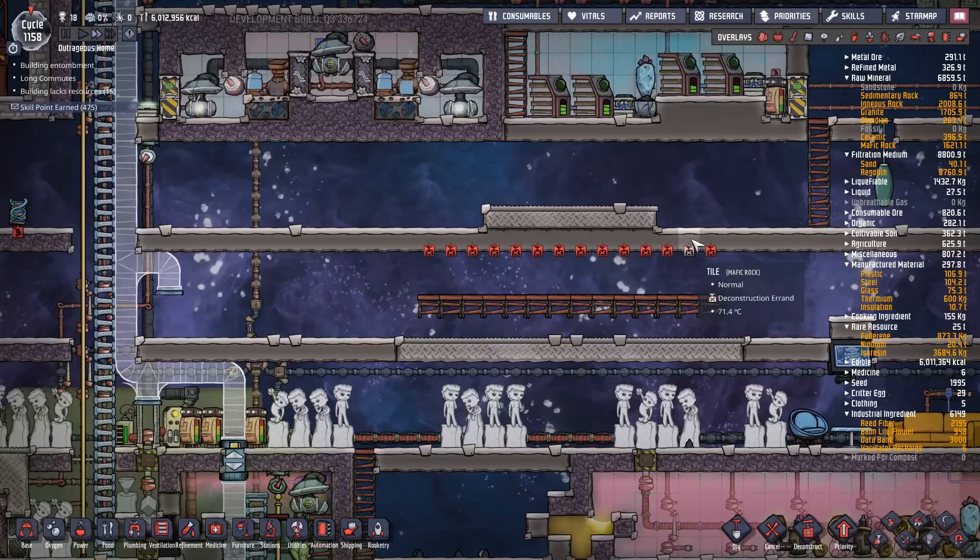Get rid of all of that junk. We're also going to want to put in a grooming station - just make that out of iron ore, we don't care. The 200 kilos of visco gel is in - thank you. I'm going to make that sweep only so they won't bring any fresh stuff. Let's deconstruct the extra bottle emptiers and mop up these liquids.